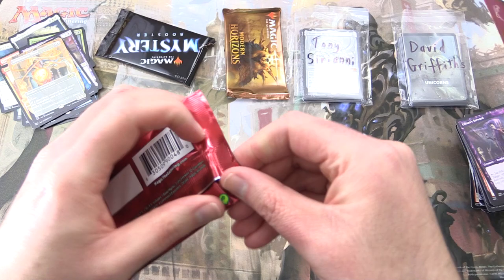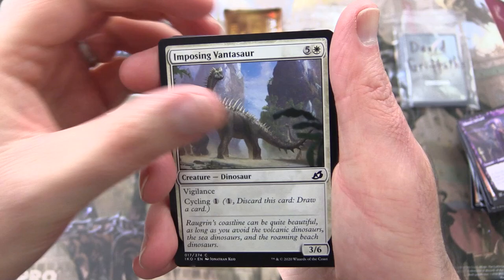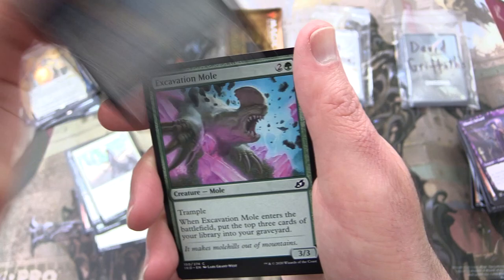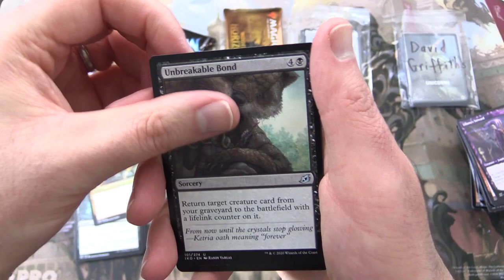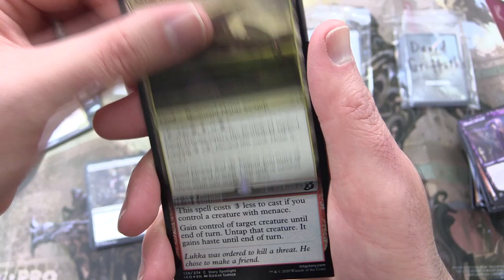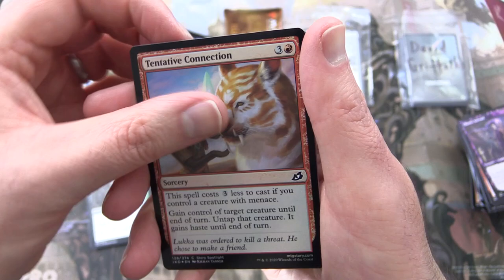Onto Ikoria — look into his eyes, what do you see? I see malicious intent. I would be careful if I were you; the prickly marmoset knows no bounds. We have an Imposing Vantasaur, Gust of Wind, Ferocious Tigerilla, Fully Grown, Durable Coilbug, Daybreak Charger, Far Finder, Excavation Mole, Suffocating Fumes. Uncommon: Sprite Dragon — I'll chuck that in as well. Savai Thundermane, Unbreakable Bond. And the rare: Savai Triome — a land that's a mountain, plain, and swamp, so you can tap it for red, white, or black. Enters the battlefield tapped; cycle it for three. And a foil Tentative Connection — a touching scene between what I nearly called a planeswalker, but no, a Pokémon and its trainer. And a Bloodfell Caves and Human Soldier token.